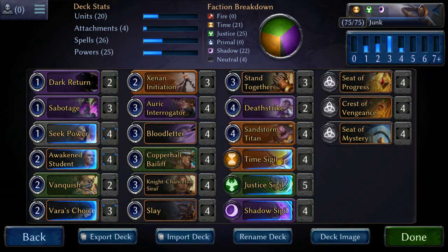The first thing I want to talk about is this curve. On the top right of the screen you can see that I'm very condensed into the 3-slot and not going any higher than the 4-slot. I think I'd like to make that a little lower, although right now for this 3-drop slot this is kind of what's working for me: 20 units, 25 power, 26 spells, and 4 attachments — so basically 20 units, 30 non-units, and 25 power.